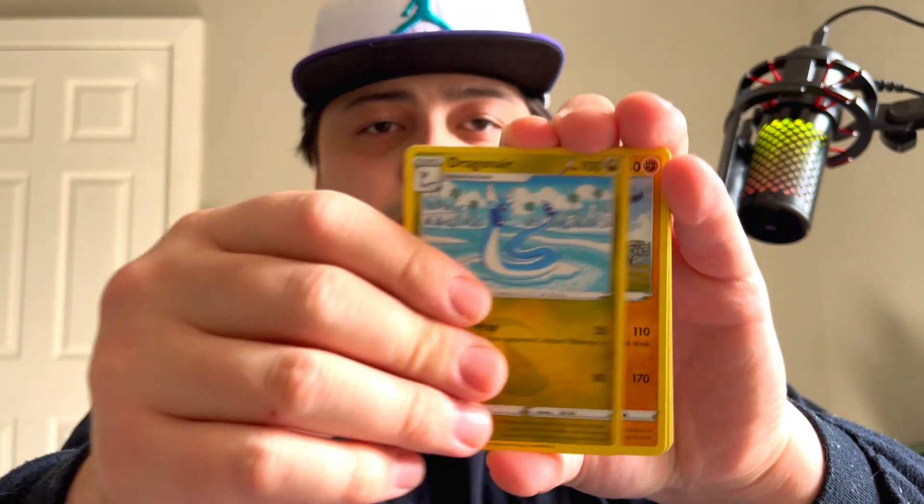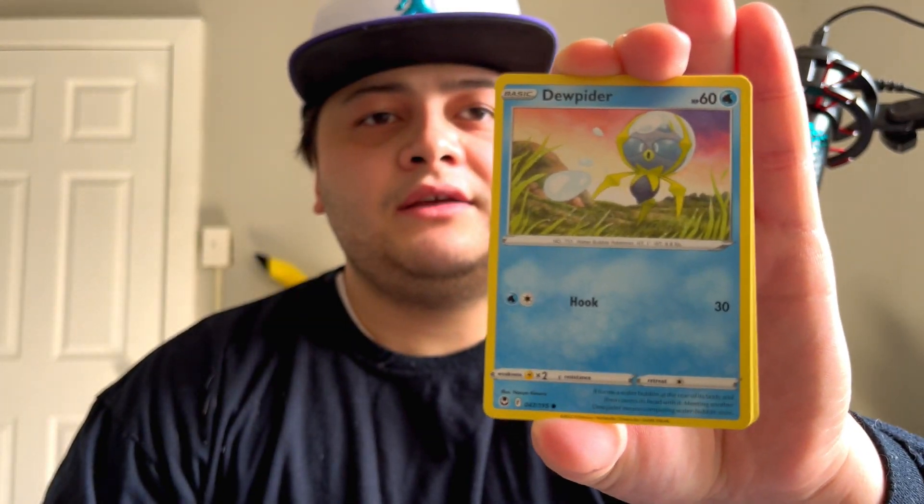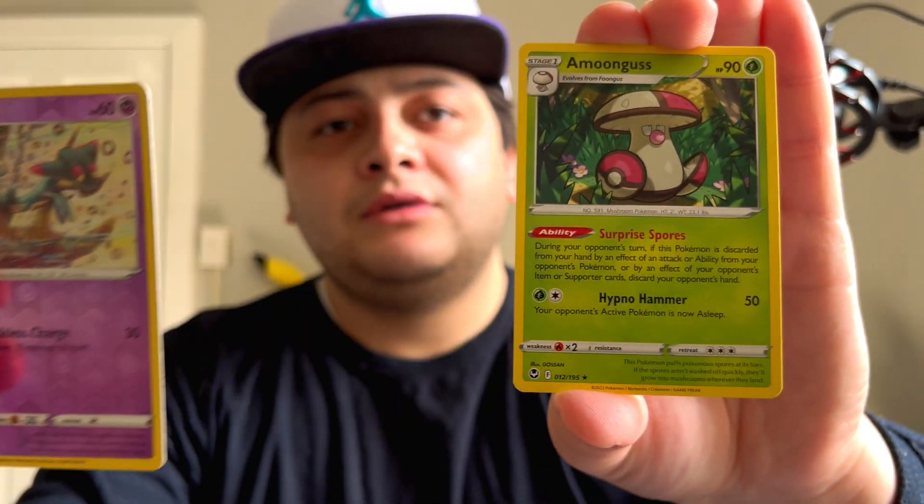Next pack — water energy, grass, dragon air, Dawn Fan, Duosion, Venomoth, Dewpider, Spinda, Feebas, Noibat, Dreepy into Morelull. So far we've got the Corviknight V from the trainer gallery — and funny thing, I feel like the trainer gallery sleeve blister packs haven't been hitting like they normally do for me, which is an interesting thing to think about.